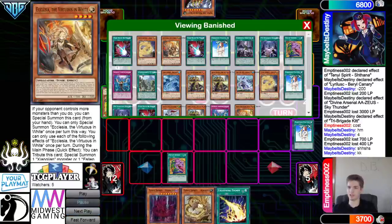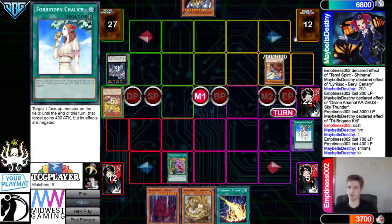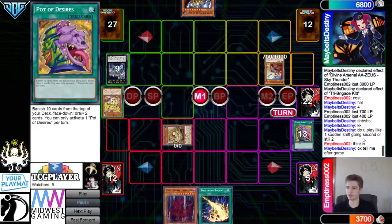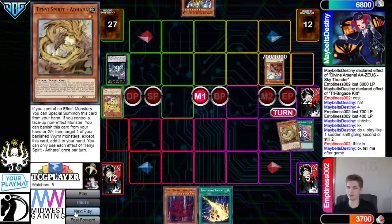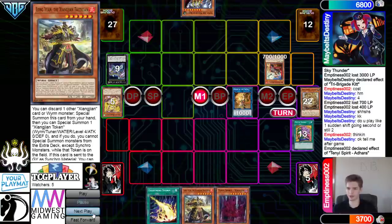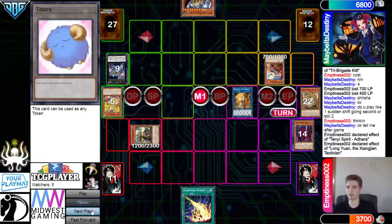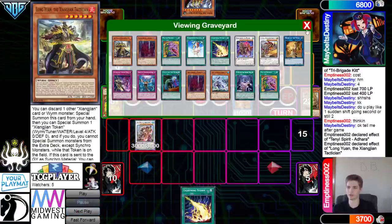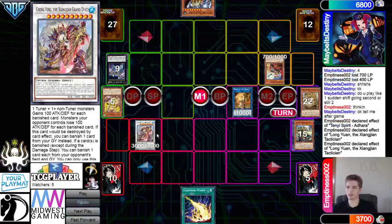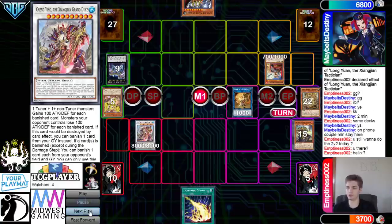Draw Adora and Lightning Storm. Looking at the banishes — peak Tenyi build for sure, plays this card, stacks — more of a combo build than the pure build. One Sudden Shift. Special summon out Adora, turn that into a Monk. Adora effect banish, grab Long Young. Long Young go ahead discard, special summon, bring out a token, get rid of those, go for Duke, burn for 12. And that's game.